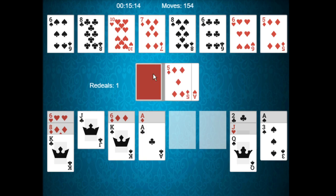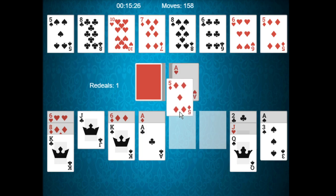An ace wouldn't really help us here. A five wouldn't help either — though wait, the five of spades would help us. Five of diamonds, five of clubs, eight of clubs, nine of clubs, ten of hearts, eight — we continue looking.